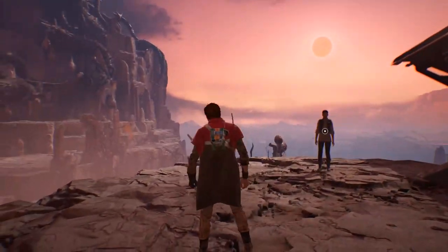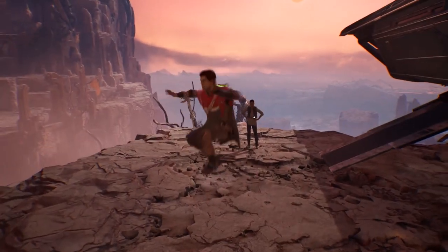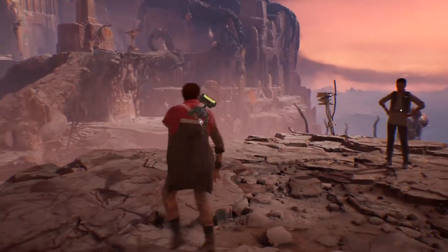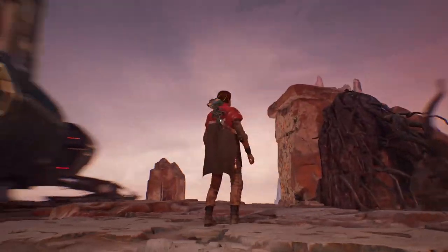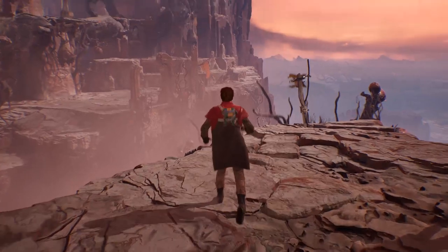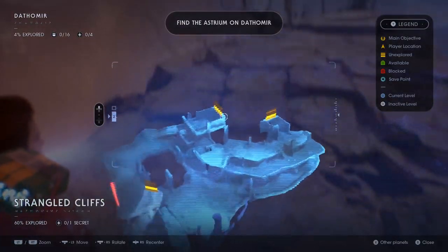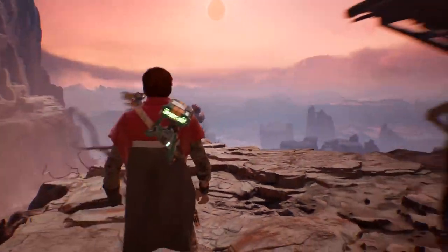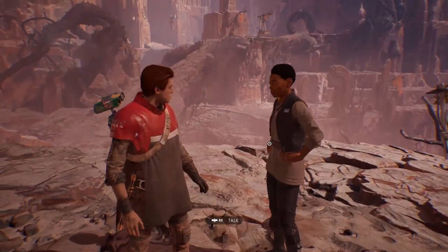Hey guys and welcome back to Star Wars Jedi in Order. My name is Twitchy playing the role of Cal. It turns out that Cere wants to have a little bit of a chat but I'm not up for that right now because we have just landed on the planet of Dathomir. As you can tell by its ruddy hues, this is not a very nice planet. Last time we went and had a little explore over there and we found two ways to go, but there's also a way over here I want to check out.